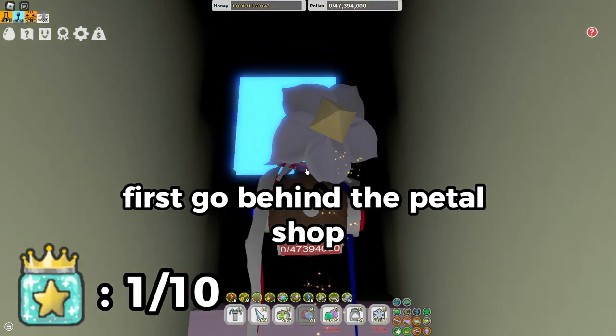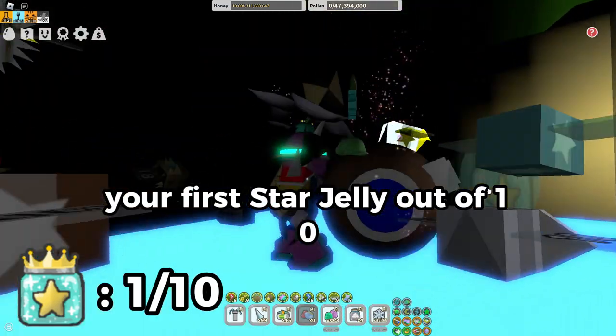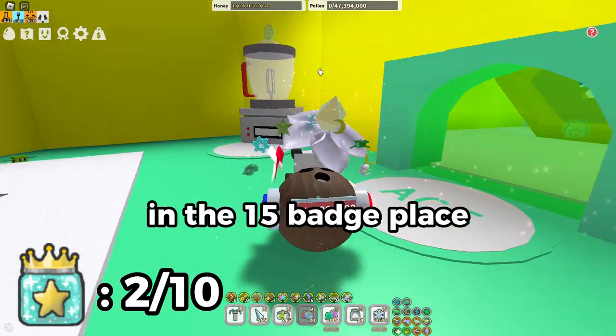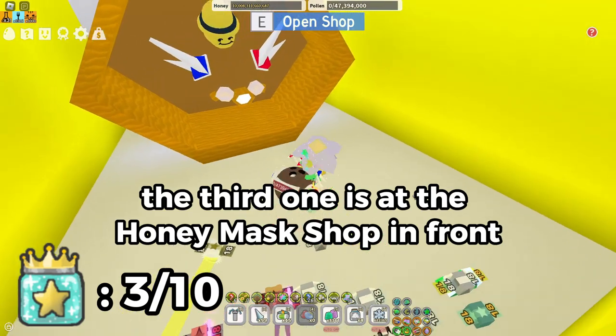First, go behind the petal shop, then turn left and you will see a star jelly. Claim it and boom — your first star jelly out of 10. The second one is on top of the blender in the 15 badge place. The third one is at the honey mask shop in front.